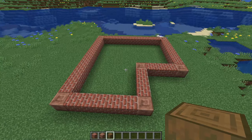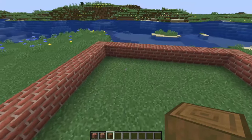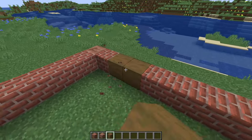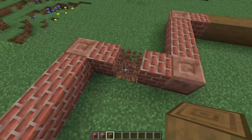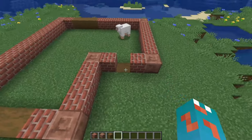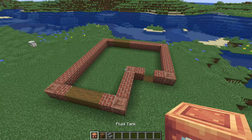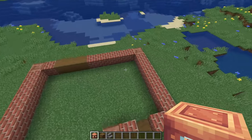We're going to have some space for windows in here. We're going to punch out three on the front and replace those with stripped spruce, and then the same spot on the back wall. Over on the front we're going to do another one, just one down in the ground — that's where our door is going to go. Once we've got our outline, the next step is to mark out where I want the fluid tanks to go.